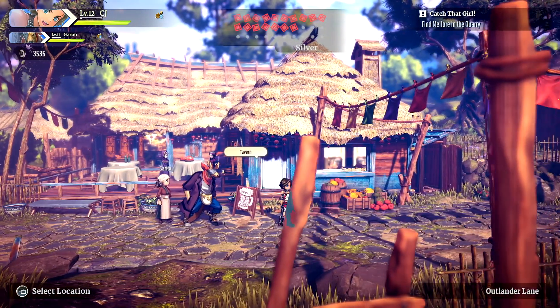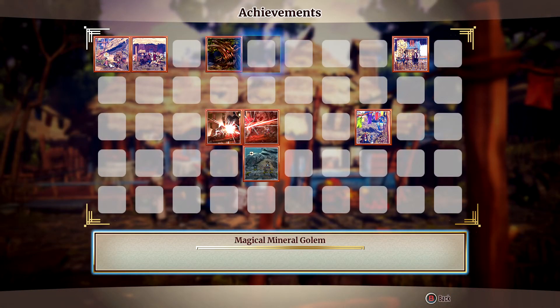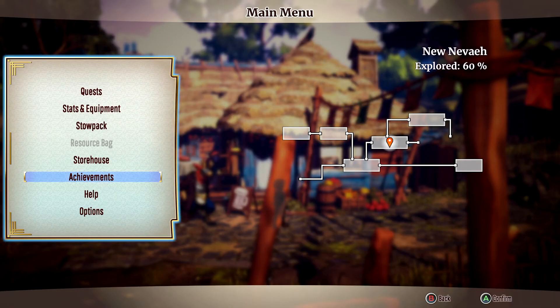Achievement unlocked! It's 'A Foodie.' First time fishing — you probably unlocked that before. And 'Use town facilities 10 times' — there's going to be a lot more of those by the end of this game. There are going to be so many stores that it's going to be really hard to keep track of what we have and haven't done.